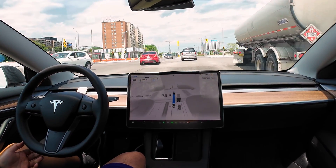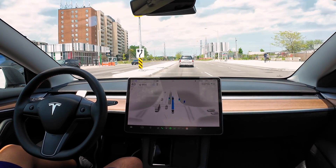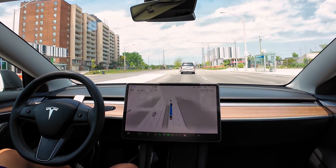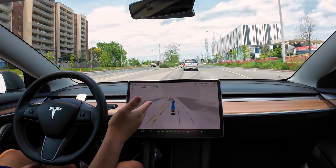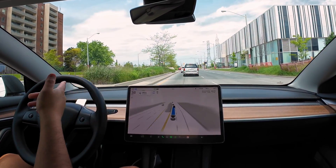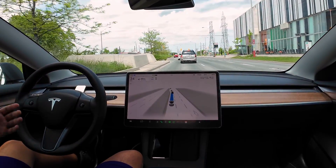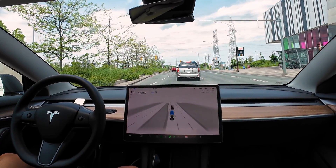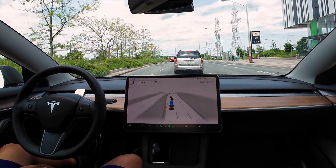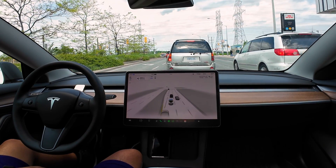Continuing on, we have a truck making a wide turn — we should try to avoid that, and the system did that pretty well. We have some lines all over the place here that can confuse the system, but we have a lead car. I'm wondering if we didn't have that lead car, how the system would have performed. I think in the past it did pretty well, and there are no complaints on that.